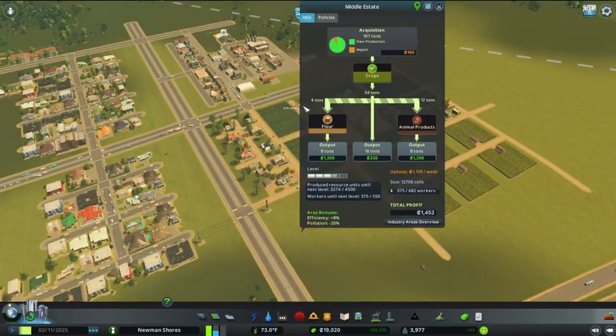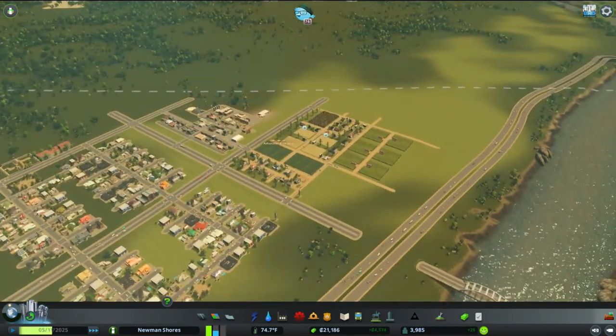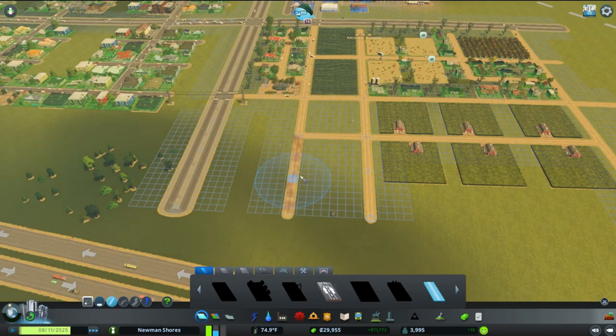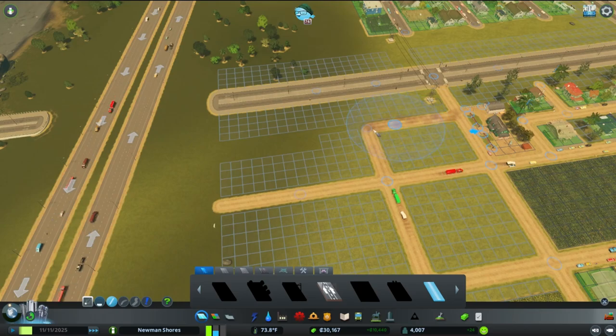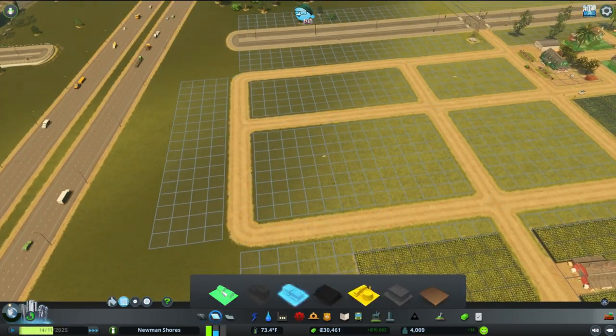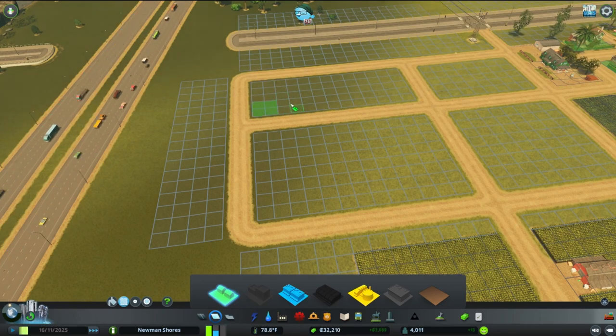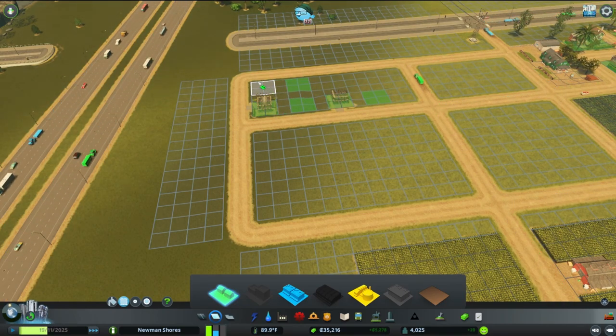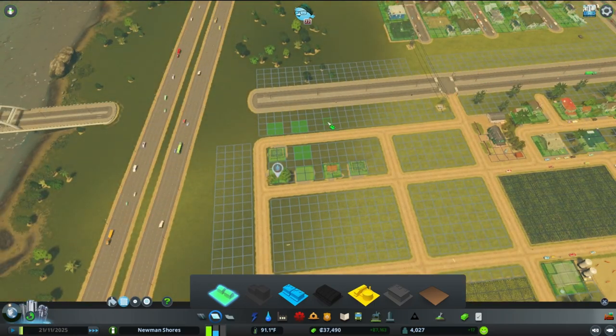We're already up to 14,000 — it fluctuates between 14,000 and 8,000 profit a week in the city. It's just a matter of letting the game run and we'll have unlimited funds as long as we keep that balance going. It does fluctuate down to 4,000 because of the output of the industry. I'm rambling a little bit — I apologize for that.